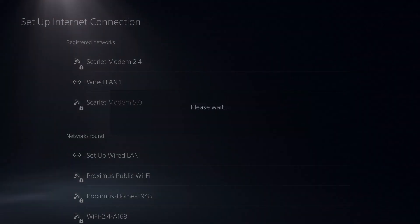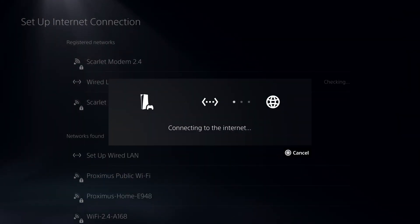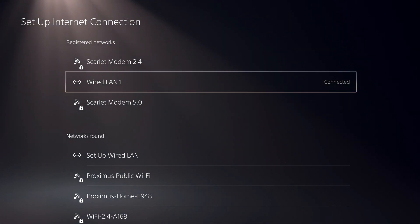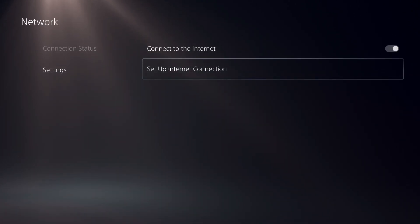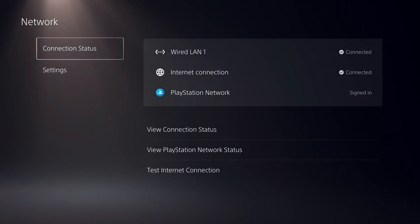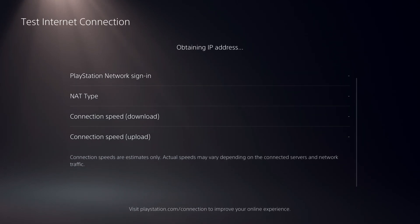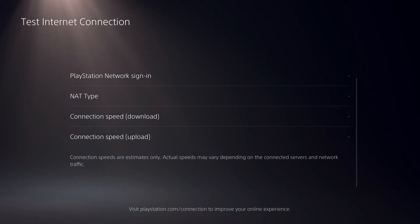It will show an option to connect it. Let me disconnect it and connect it again — it's just that simple. You will get no problems at all with downloading and you can even play games without any lag. Go over to Connection Status and then Test Internet Connection, and check the download speed.